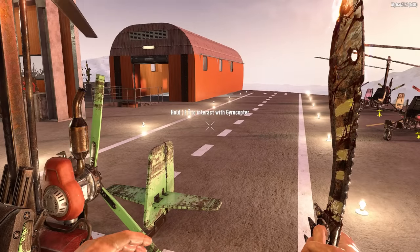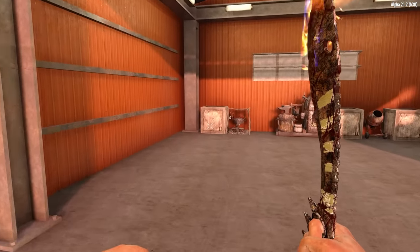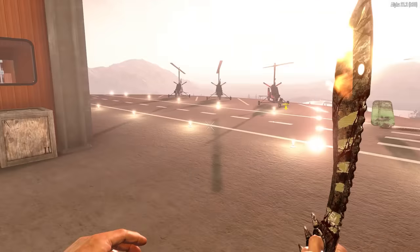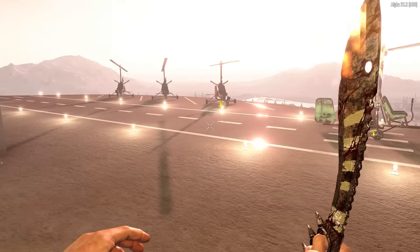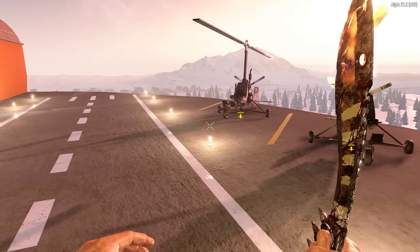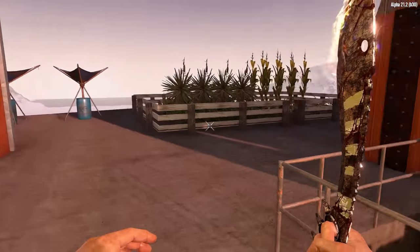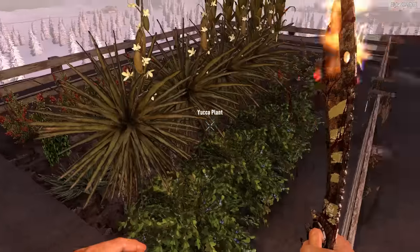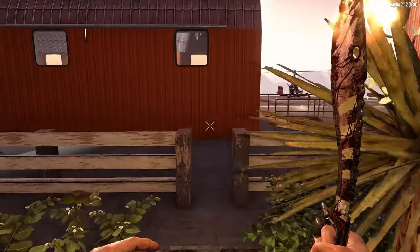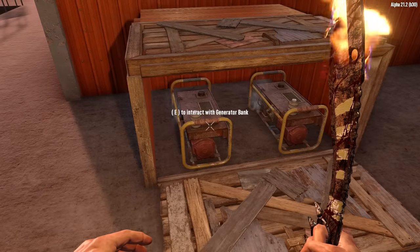First things first, let's have a look around the base. We've got this little hangar area here which we can do all of our crafting and storage. Outside we've got parking for all of your extra gyrocopters, so that you can pick the one with the colour of your choice. Across here we've got a little bit of a farming area so that despite the fact that we're way off the ground we can still grow our own food. A little bit of water here and we've also got our power generators out the back.